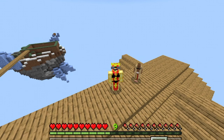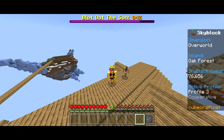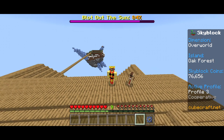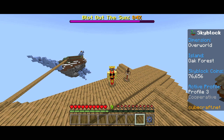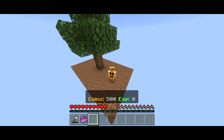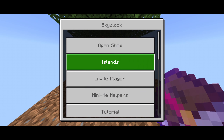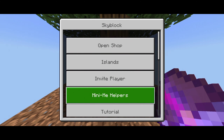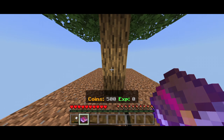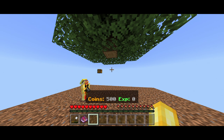Another popular request by players is minions, and I totally agree. I would love a way to auto-harvest ores, crops, and trees, especially if they make it cost millions of coins for late-game value. I actually hopped on Lifeboat and bought a mini miner to show CubeCraft an example. If you place one of these down, this little fella will automatically mine trees. So hey CubeCraft, add something like this to the game.